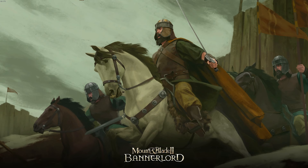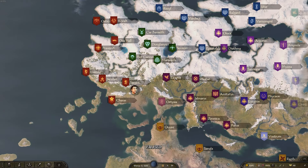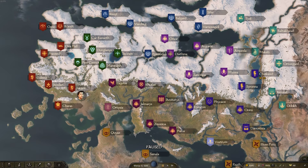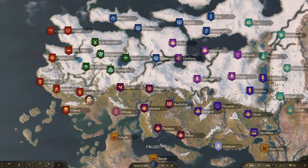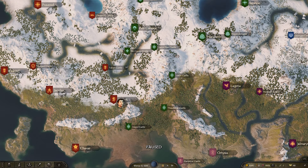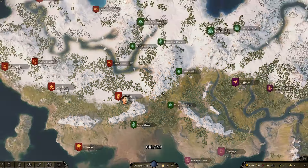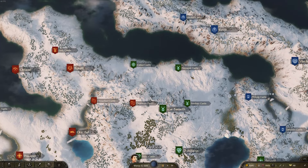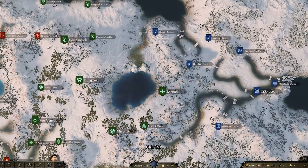Here we are on the campaign map 250 years later from the start of the game, and you can see the borders have changed quite a lot. There are new kingdoms, different borders, and not everyone is still the same power. Down in the south you can see the Battanians are somehow winning the war against the Vlandians and also the Empire, taking southern and northern settlements away from them. Maybe this is the way for Battania to actually stay relevant — simulating hundreds of years of AI play.